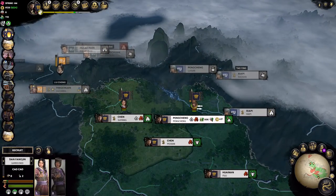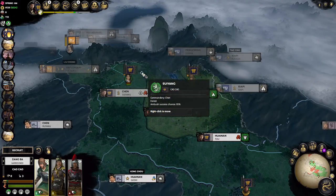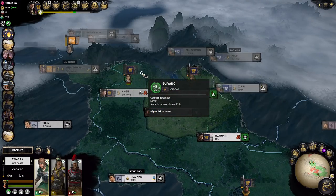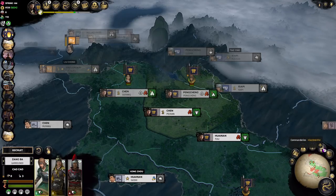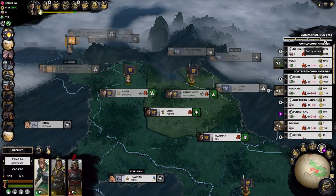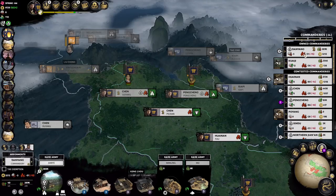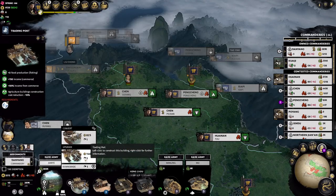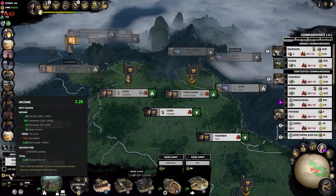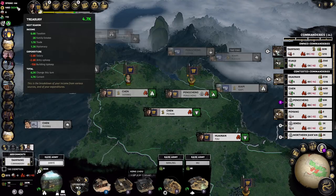We have armies in each of the cities to defend them. Yuan Shao's army disappeared — looking at his attrition, I don't think we need to worry at all about him. We can also pop over here — we have a bunch of construction. I typically order things by income and then take a look at everything. Danyang here needs to continue to grow in terms of producing more money. They are our main money producer at 3,212 per turn, which is half of our net income.